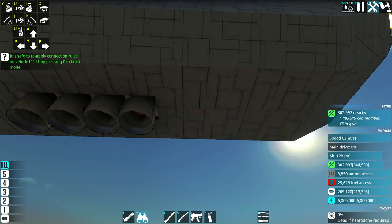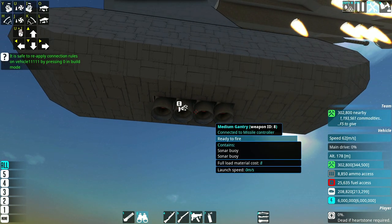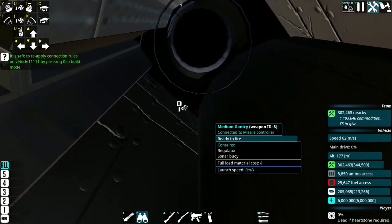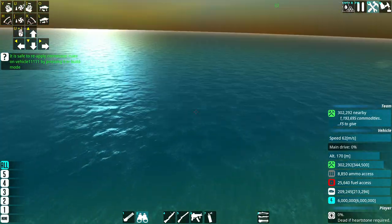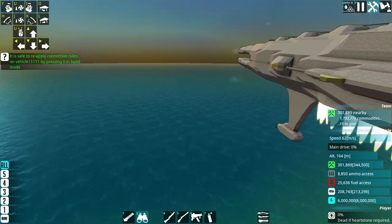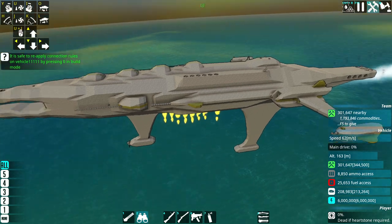I added buoys - I have four buoys and their wait time is five seconds, so they launch one every five seconds. These are sonar buoys. They land in the water and they send back signals for where the submarines or enemies underwater are, so that my ship can see them.